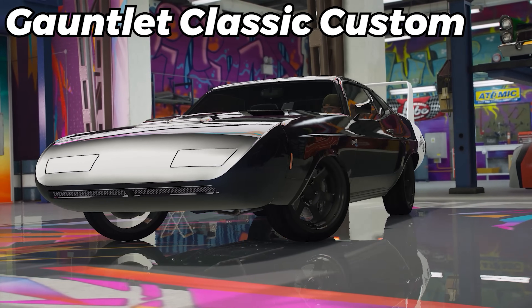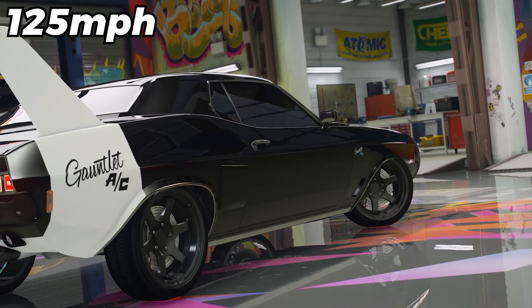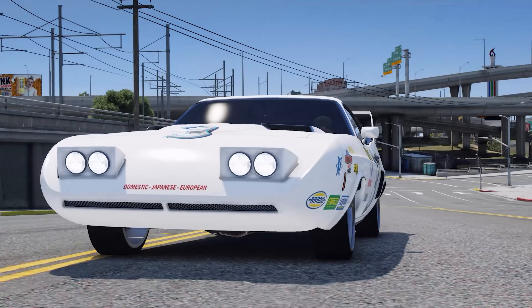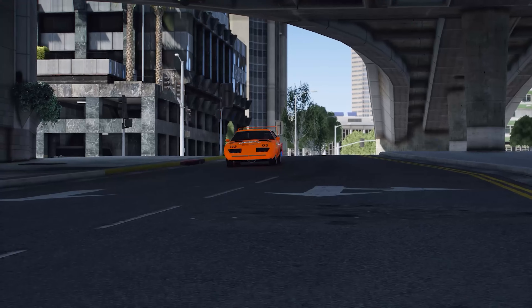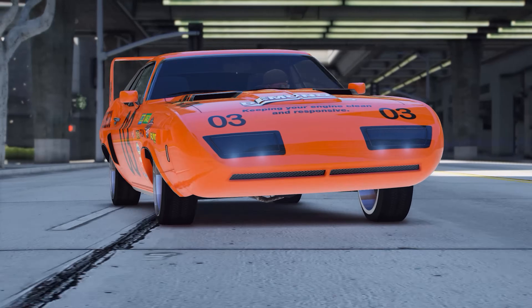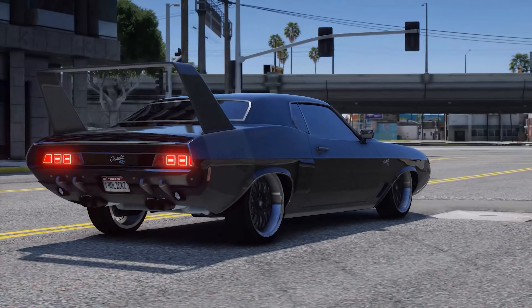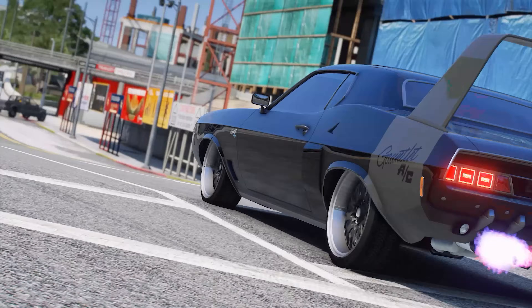Next, we have the Gauntlet Classic Custom, which you guys could purchase for $1,430,000. This thing has a top speed of 125 mph. I'm a huge fan of Dodge — I love every vehicle they make, and this is one of the classic ones. Rockstar has hit it out of the park in terms of everything with this vehicle: the customizations, the liveries, literally everything is phenomenal. The only thing I would change is maybe adding a couple more modifications for the front bumper — I'm not a huge fan of the bumper lips and the little vents — but honestly I kind of just leave it the way it is, because it is absolutely stunning.